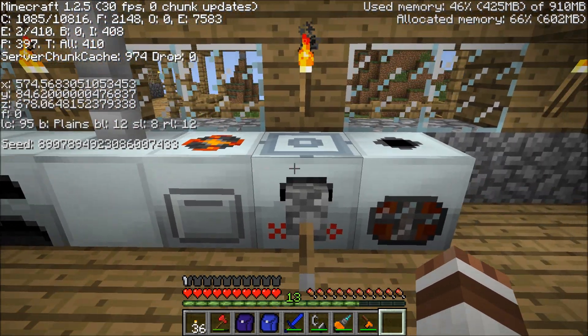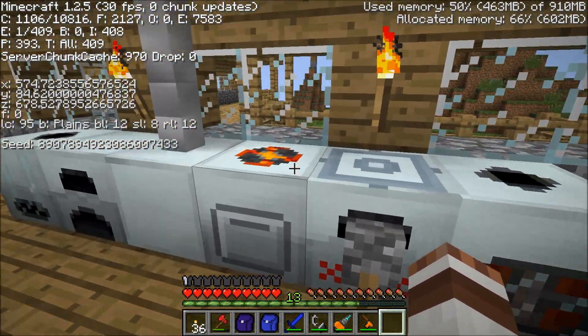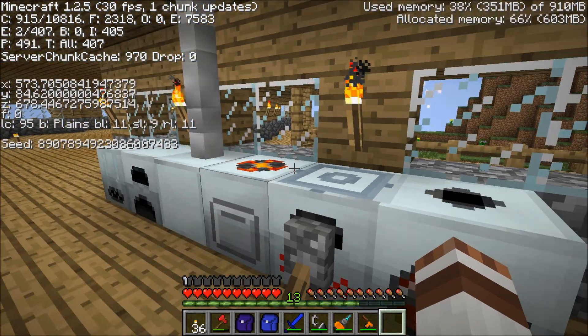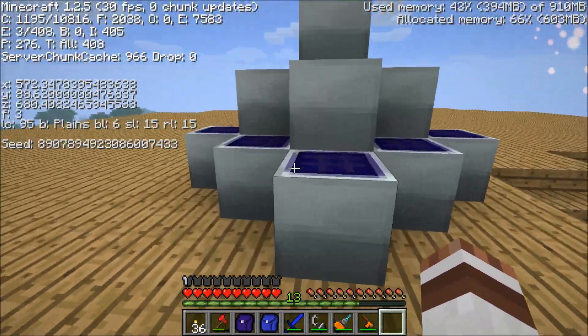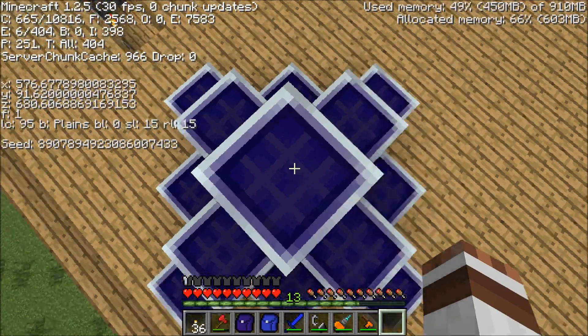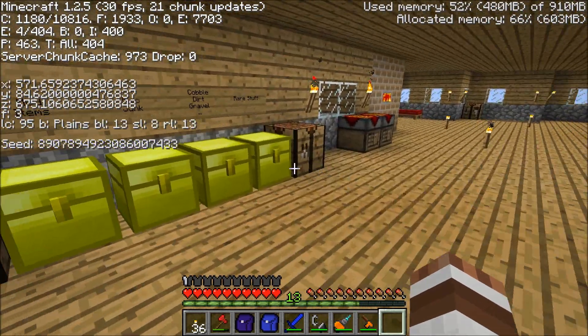These machines are pretty upgraded versions of the macerator, the electric furnace, and the compressor. I have added some more solar panels — as you can see right now I have a lot of solar panels, a ton. This is producing a lot of energy for me so I can have all my machines running all the time.